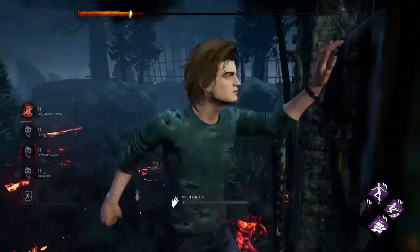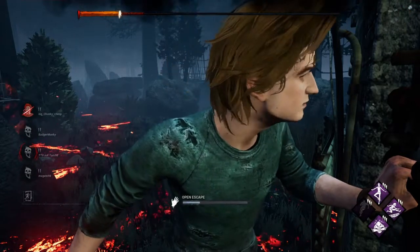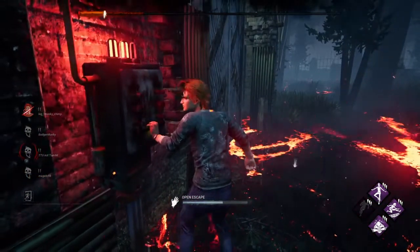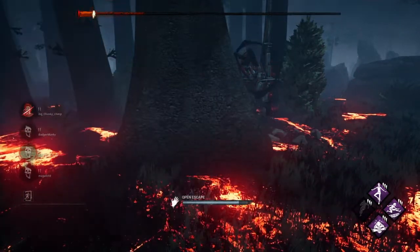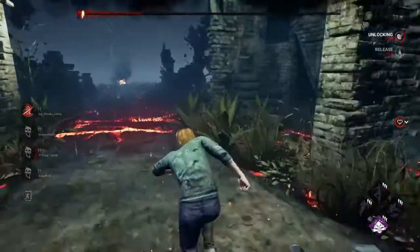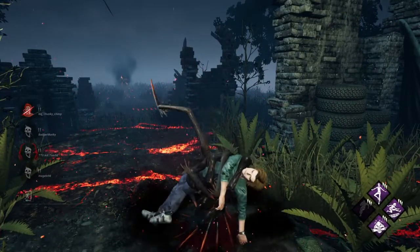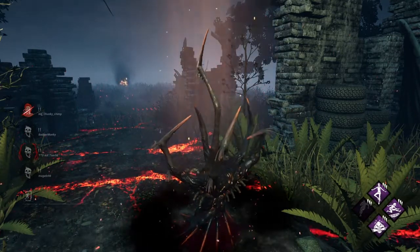Here we are at the other exit gate now, trying to get out. This is almost perfectly done — a Dead Hard — but then completely annihilated by the entity. Still, you can see that it's a really good strategy, and thanks for watching.